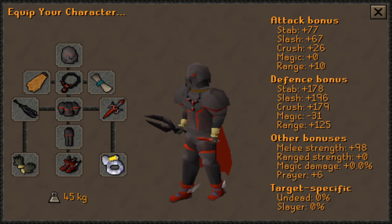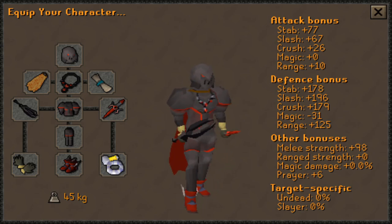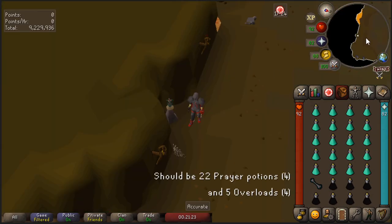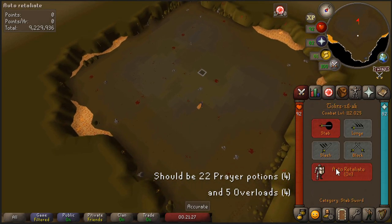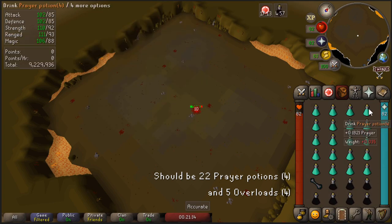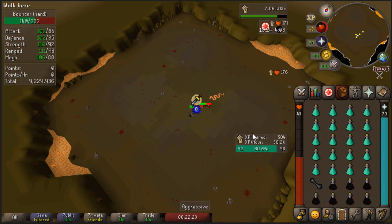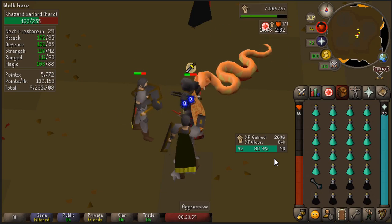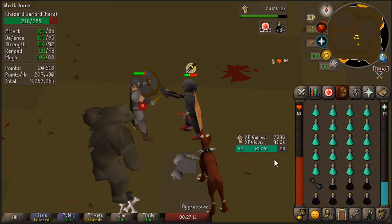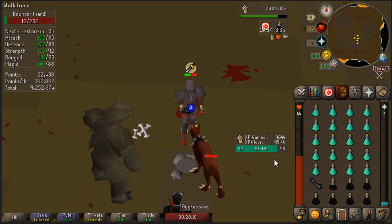The damage bonus stacks with the Berserker Necklace, giving you a 30% damage bonus. This setup costs around 45 mil, but you could easily switch the Primordial Boots for Dragon Boots, reducing the cost to 12 million GP. For the inventory, I would bring 22 prayer potions, a Holy Wrench to regain additional prayer points when drinking a prayer potion, and 5 overloads. If you haven't got any points to buy overloads, use super combat potions to start off. Drinking a dose of overload damages you 50 HP and raises all your combat levels for 5 minutes. After 5 minutes, the overload stat boosts wear off and you are healed 50 HP. One overload is 20 minutes of stat boosts, so 5 overloads gives you 100 minutes of AFK time. I was averaging 95k Strength XP per hour and around 230k Nightmare Zone points per hour with this setup.